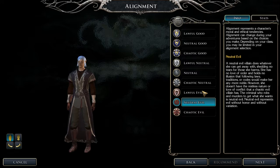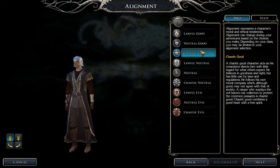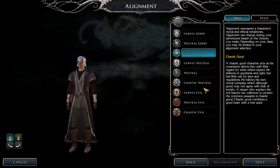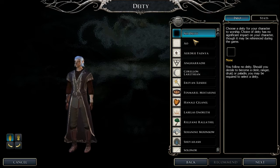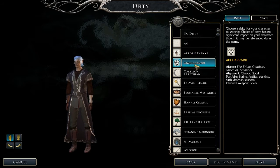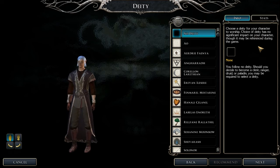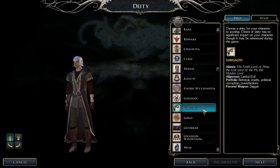Lawful good, chaotic — I'm going to be... what's chaotic good? All right, that sounds good. I am so out of my depth. He's going to worship... good. Choice of deity has no significant impact on your character but it might be referenced during gameplay.